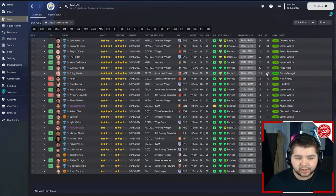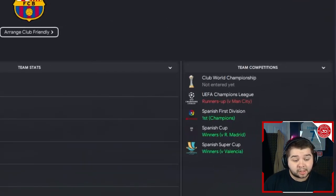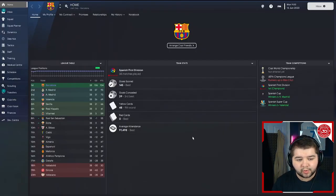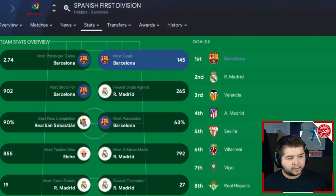A fantastic season with the stats — bound to be with this team. Moving over to Spain with Barcelona, we still had fantastic results: won the Spanish First Division, the Spanish Cup, and the Spanish Super Cup. We dominated the Spanish division scoring 145 goals, conceding 39 — ranking us third best. Zero red cards, which we love to see, and runners-up in the Champions League.